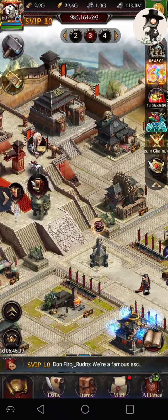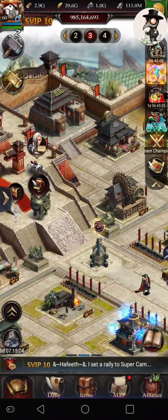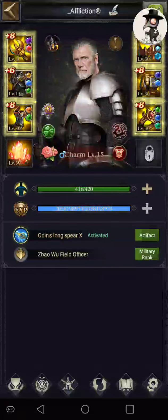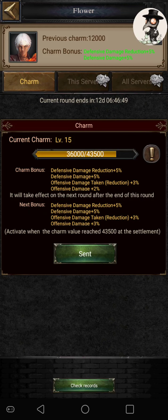The biggest and I think most important thing, and something I'm pretty happy about — though there is a little sour feeling with it — the charm effect has increased with these flowers. Before, you could spend 120,000 gold, get from level zero to level 10, and get 5% defensive damage reduction by sending flowers. It now goes up to level 20 and you can get offensive damage and offensive damage reduction.